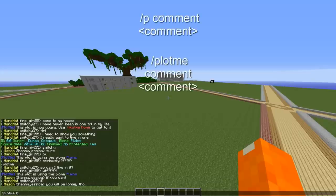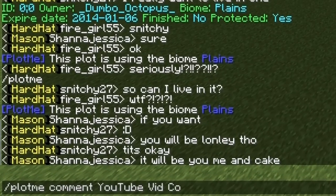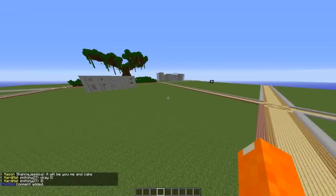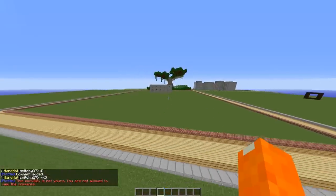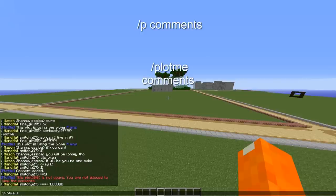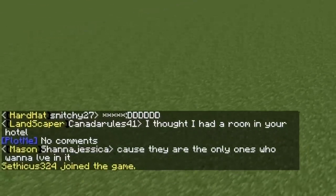You can do Slash PlotMe Comment and then type your comment — so we'll say 'YouTube Vid Comment' — and it'll say 'Comment Added.' Now if you would like to see a list of comments, you can do PlotMe Comments with an S on the end. You have to be the owner of the plot to do this. When I try it here it says 'No Comments' because nobody has commented on this one.